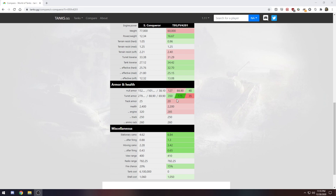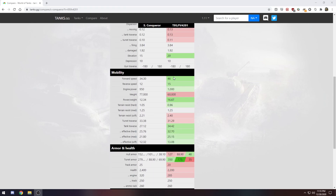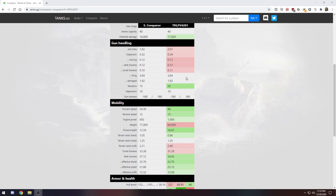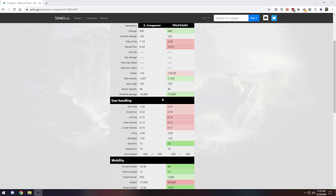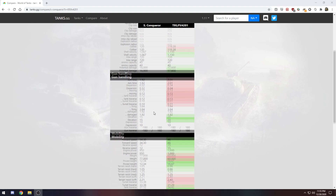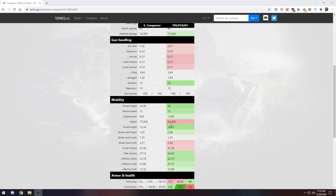It doesn't side-scrape as well as the Super Conqueror, interestingly enough. I like the Super Conk better for side-scraping. The fire chance difference is noticeable — I've been set on fire in my Super Conk a lot. This is why the Chieftain is used over the Super Conqueror: it's just good enough. The alpha damage is great and it's better than the Super Conqueror at enough things, plus it gets more speed.